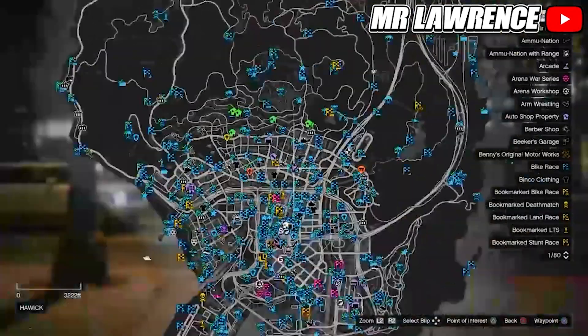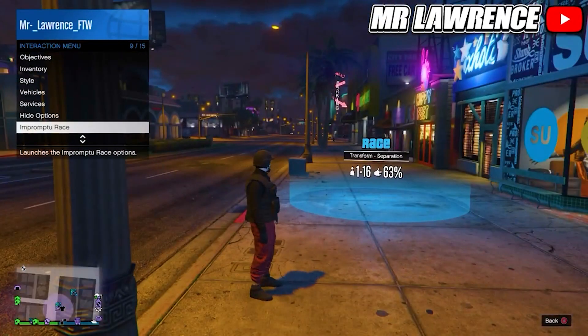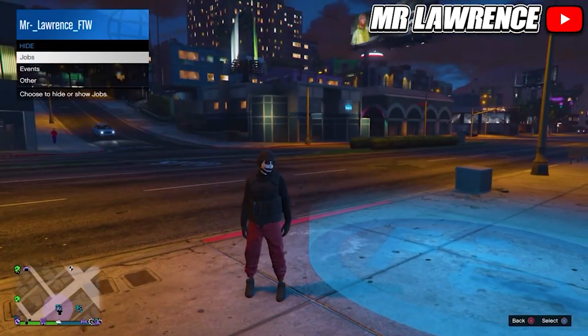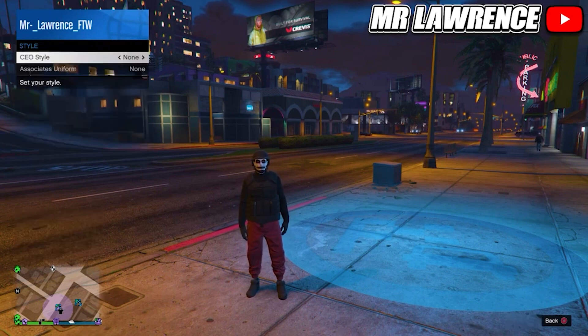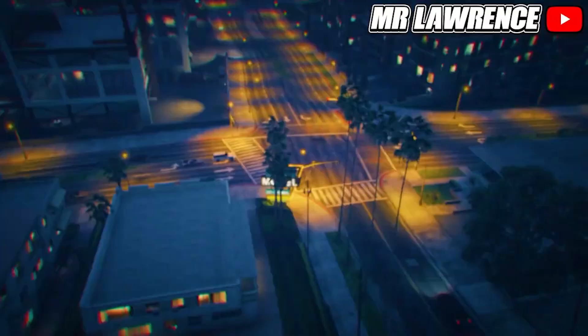Now I'll show you how to get the tan joggers. To start, go to this exact clothing store on the map, open your interaction menu, go to hide options, and make sure all jobs are set to show. Now register as a CEO, go to management style, and scroll through the outfits until you find the Warlord outfit. Now walk inside the job trigger.